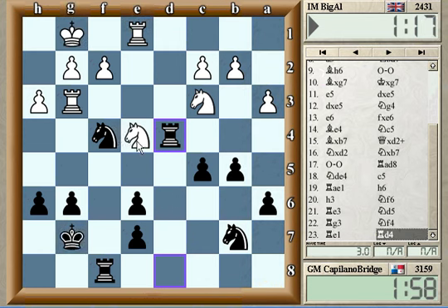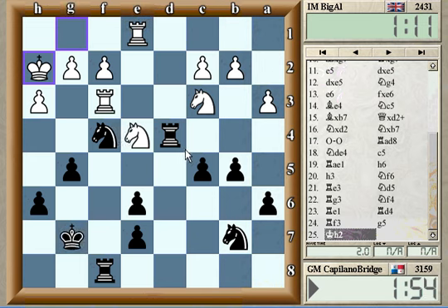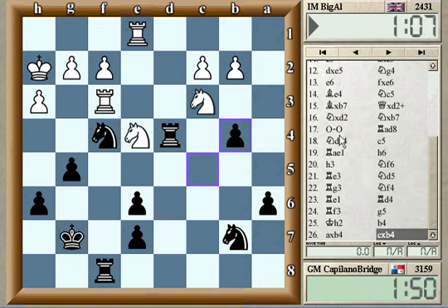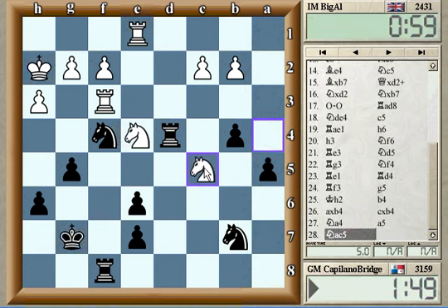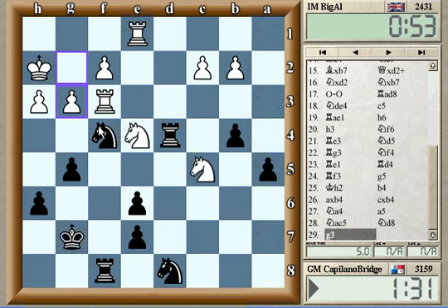Hikaru likes these tactically complicated positions where lots of pieces are attacked and lots of things are in the works. It's really tough for somebody to outplay him in those positions — he's almost always going to be the better tactician. The Knight comes to the rim, not a very good square, but it can probably come back to C5 — which it does. He doesn't bother taking; I guess there was some tactic he saw that was not going to be good for him.